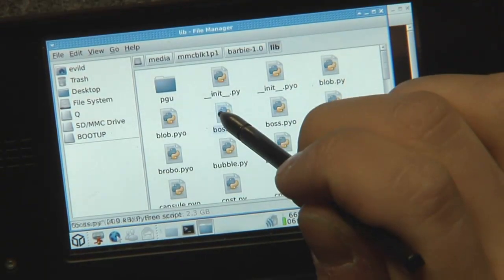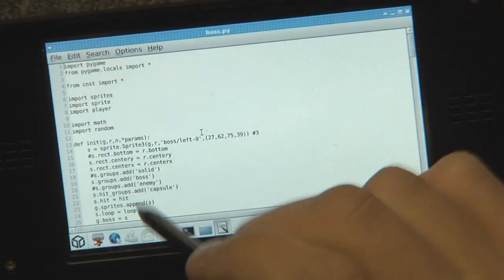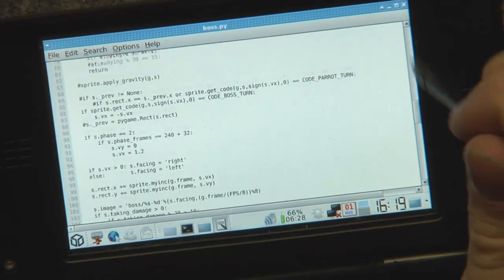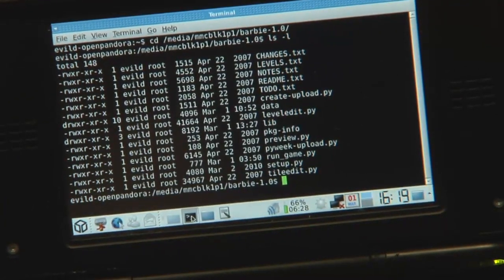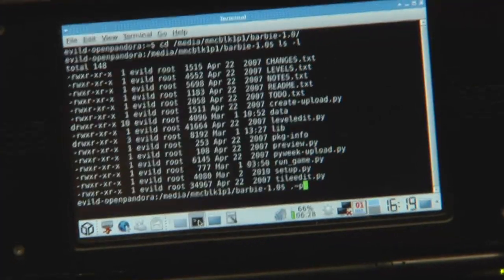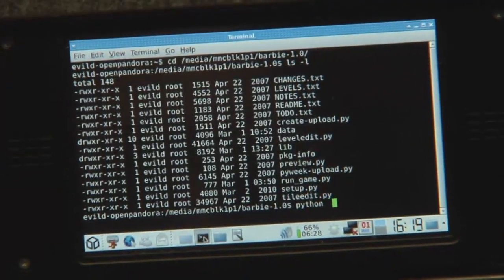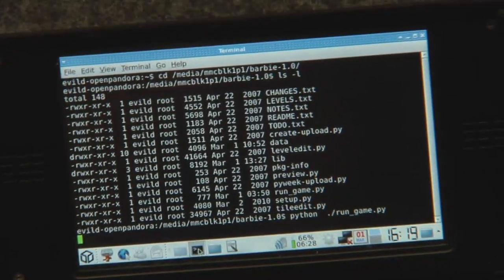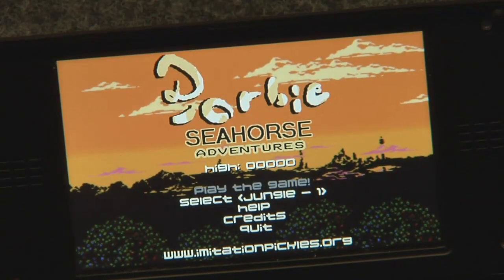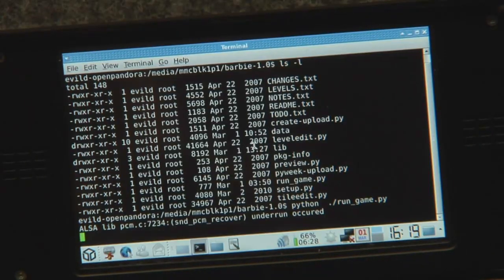You can open the Python file with Mousepad and actually work on it, change everything to your liking, and run it directly off the desktop with a Python run-game command. You can test it and you'll have console output. Here's the game working — you can go back and forth.